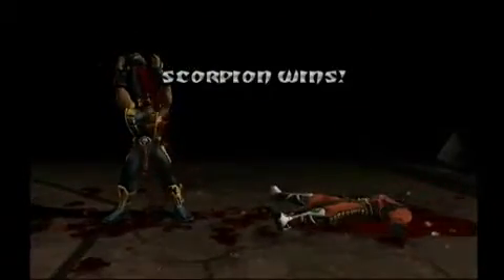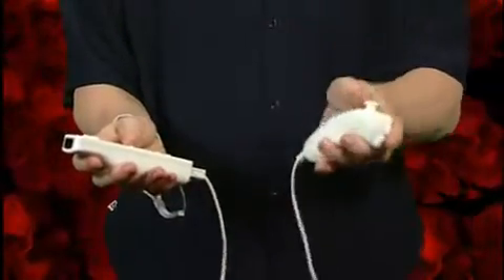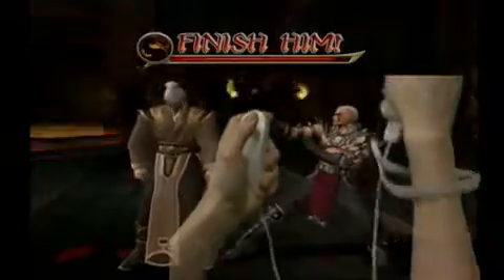In Armageddon for the Wii, all Fatality moves are performed with various combinations of the Wii Remote and Nunchuck. The best way to learn these is by experimentation. To get you started, here are some sample Fatalities.